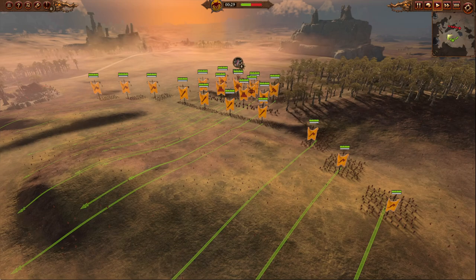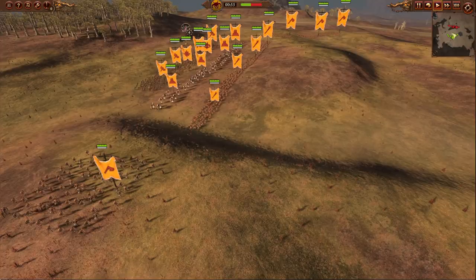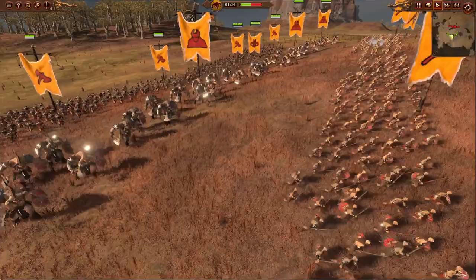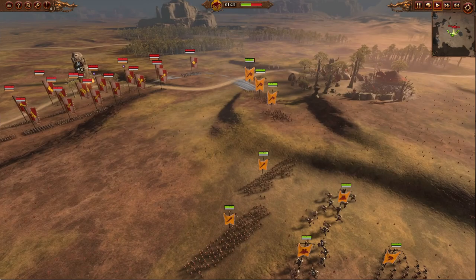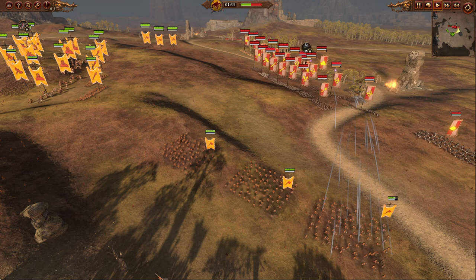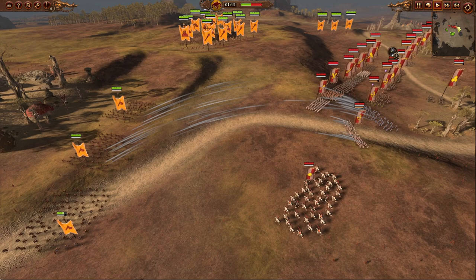Alright, here we go — we've got a full Horns of the Bull formation moving out, and we even got some bulls with horns in it. I've got Ungors screening my chest of Minotaurs with shields. My right horn of Gors is moving out, having to get a little closer to the enemy force because of terrain nearby. They're going to be dealing with some Reichsguard on this flank, pulling back because they're getting shot.